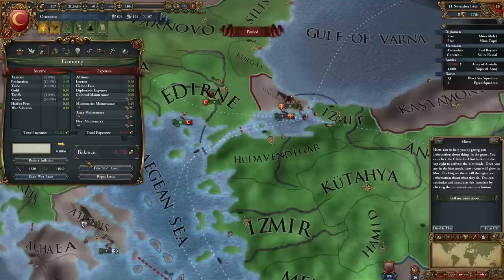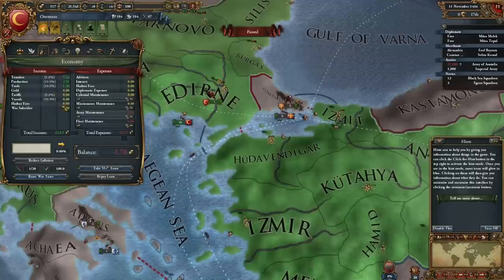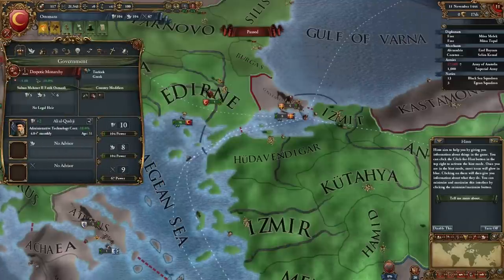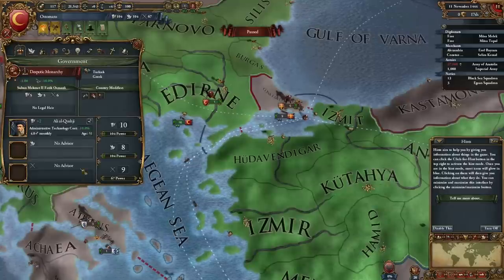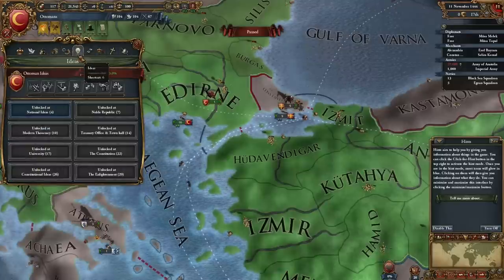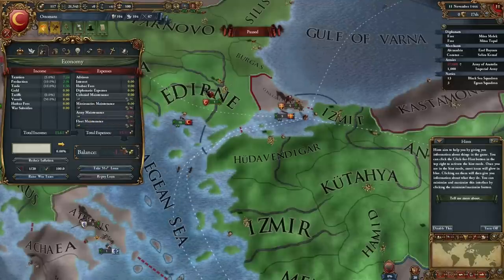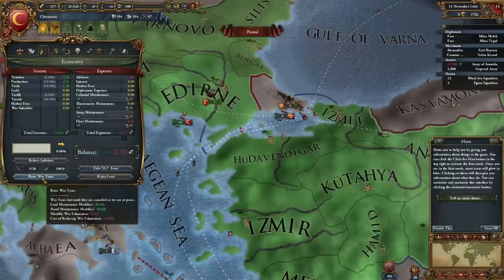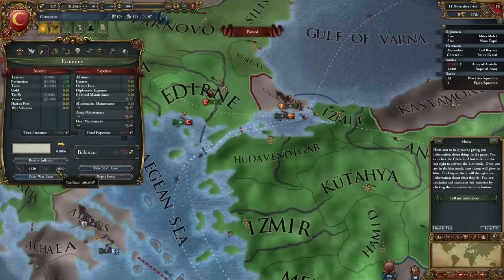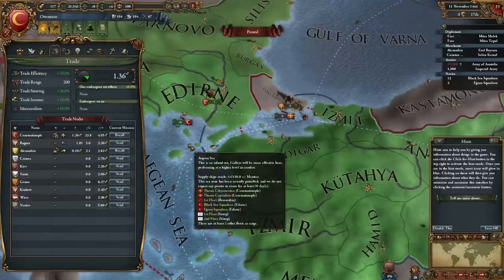Economic — sliders. Here we get all our economic information: we see how much money we're making and how much we're losing. We're losing a lot to advisors, so I'm going to kick one. We cannot fire him until a month later. So that's why we're losing money. We're also losing money due to army maintenance and fleet maintenance. If we needed to, we could raise war taxes. Current war exhaustion, inflation — how much people are upset during the war — and all these modifiers will become known to us as we continue to play the game.